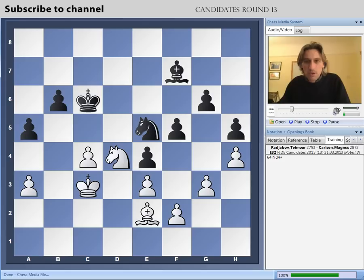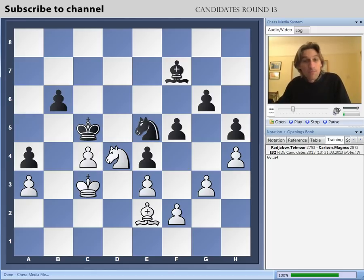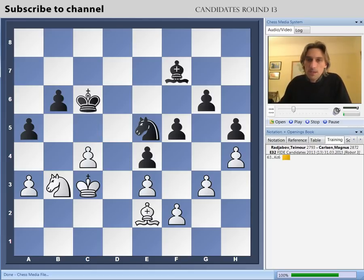After a check here, when the knight comes back, you still can't take on c4 because there's an unpleasant check on e6. But what you can do is play a4, taking away the b3 square from the knight. And on the next turn, it looks like you're going to conquer the pawn on c4. At this moment, this is where Radjabov starts to crack.